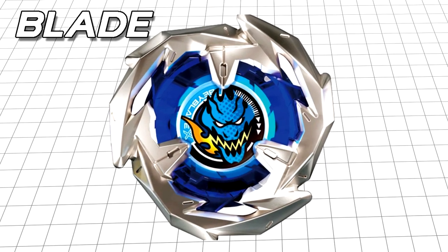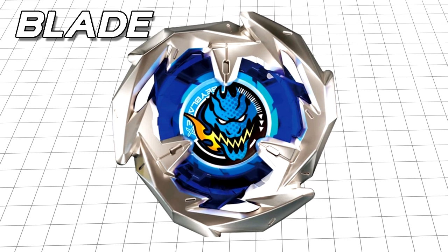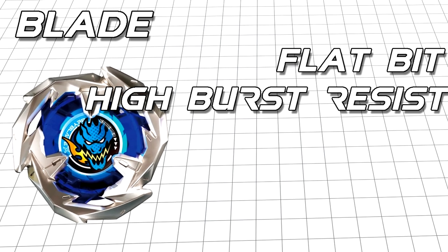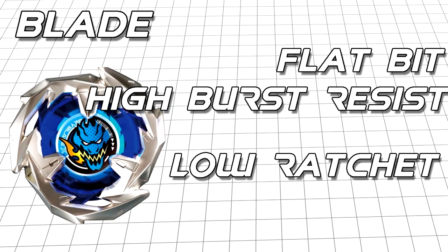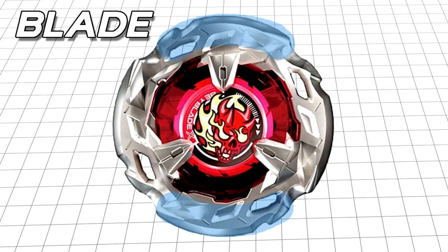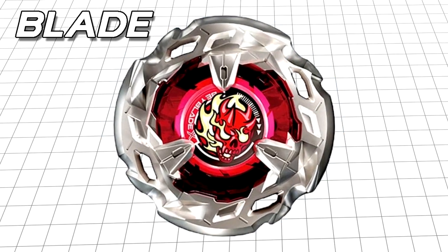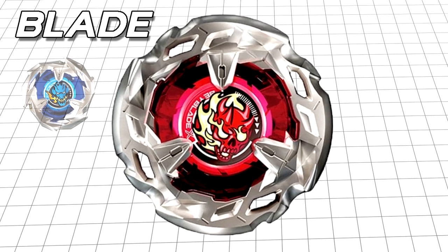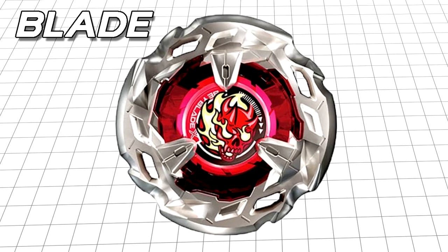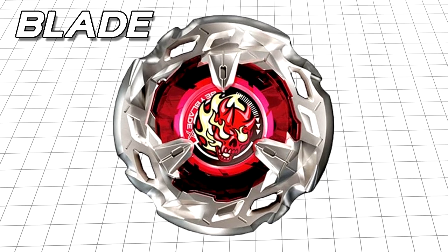Dran Sword is your standard attack type blade, appearing to take inspiration from the Valkyrie line of bays from Burst. It has three large contact points with good potential for smash attack. Dran Sword would pair very well with any flat bit with high burst resistance to maintain its speed and manage the recoil from its own attacks. For its ratchet, you would want something in the low to mid range, depending on whether you want to go for knockouts or bursts. Hell's Scythe is a balance type blade with, I believe, two main contact points — but it could easily be four. It's a bit hard to tell without seeing it in person, and would mainly be used for smash attack, though to a lesser extent than Dran Sword. The blade is also a lot smoother around the edges, giving it better defence and stamina retention. I think Hell's Scythe could fit in a variety of different combos, though whether it can carve out its own niche has yet to be seen.